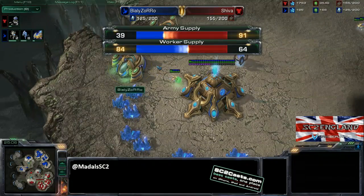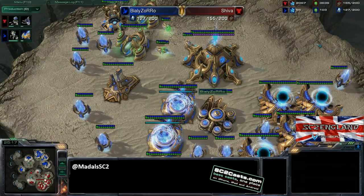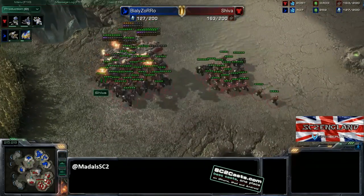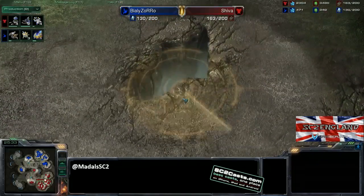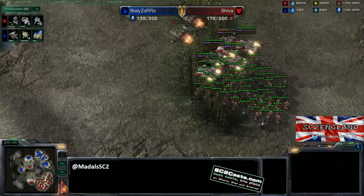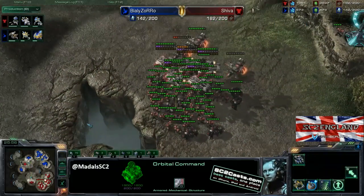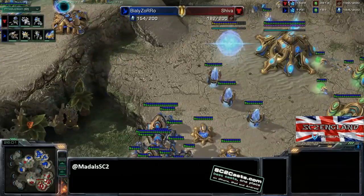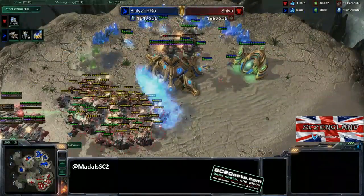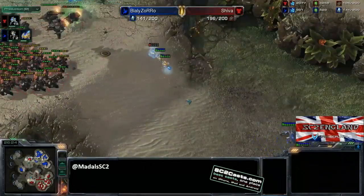The Terran is winning by a mile, purely because of the amount of army on the field. The problem is not enough spending of income - 2,000 minerals banked up. Very passive play. Don't be afraid to be aggressive, poke and prod around, try and pick off a base. If the worst comes to the worst, just pull back. If you've had a good engagement, go and counter attack and deal some damage. Don't be afraid to scan more - you've got a lot of orbital commands so be really scan heavy. Know where your opponent's army is. This base is almost certainly going to go down. You always have to be thinking: when can I take this base down, and how can I split up the enemy's army?